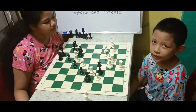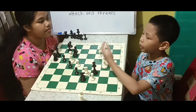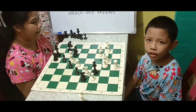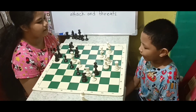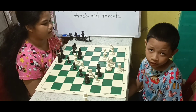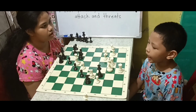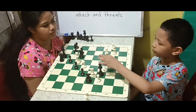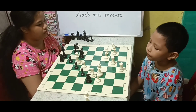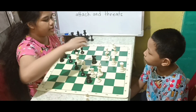So in this position, the black queen is attacking the white king. So I'm going to use the three ways on how to deal with check. First, capture the attacking piece. Check.